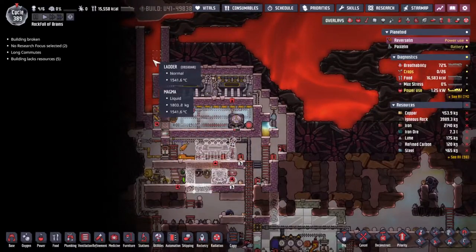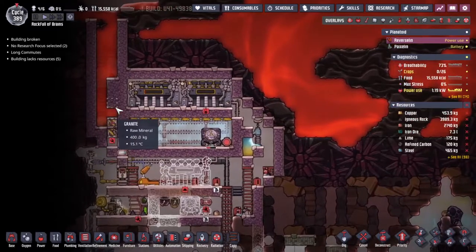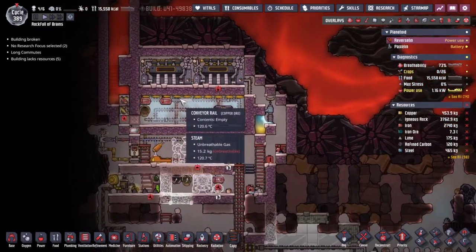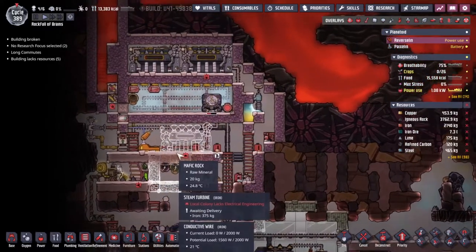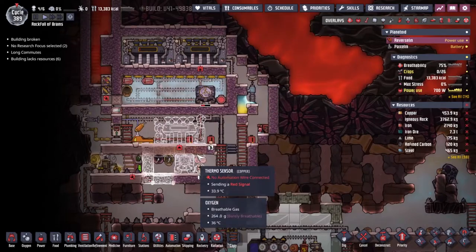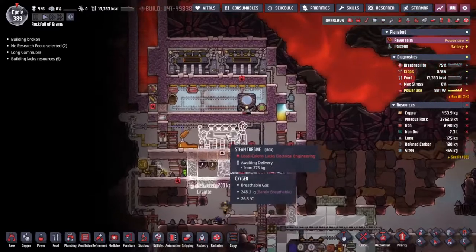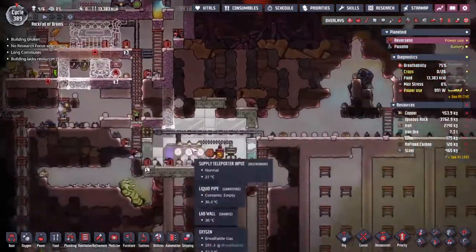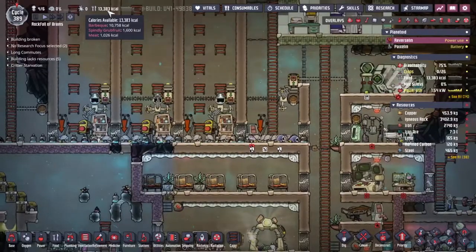We are trying to put the heat into the steam and cool the steam down, and in turn cool the lava down. It's not been going so well. We're probably going to spend most of today's episode working on this and trying to make this area function well as an igneous rock production facility, because we need igneous rock to feed our hatches and our hatches are our food supply.